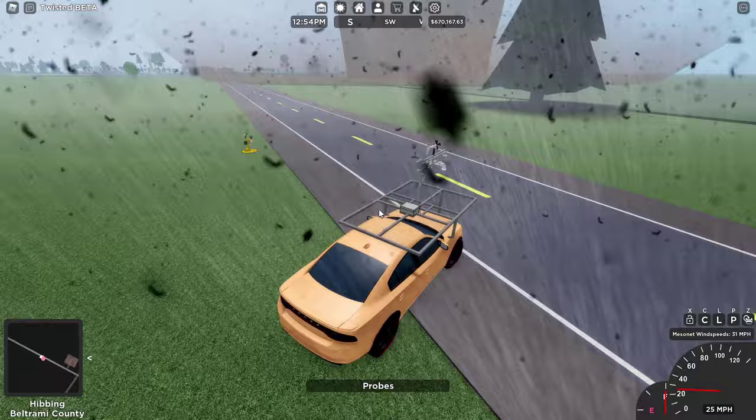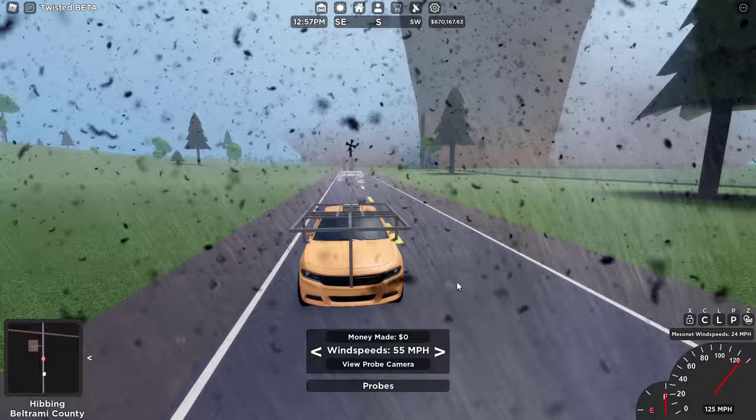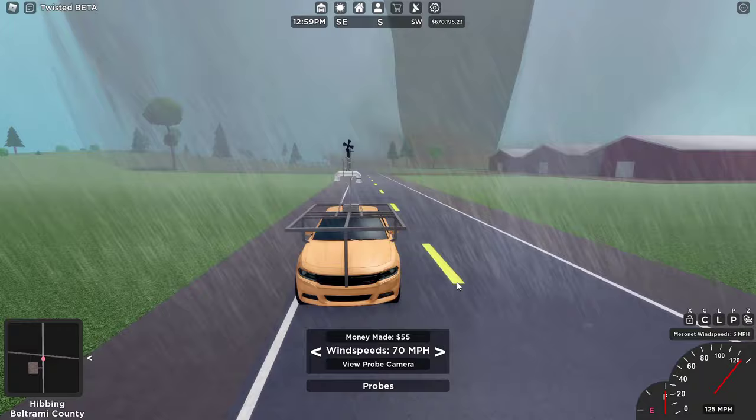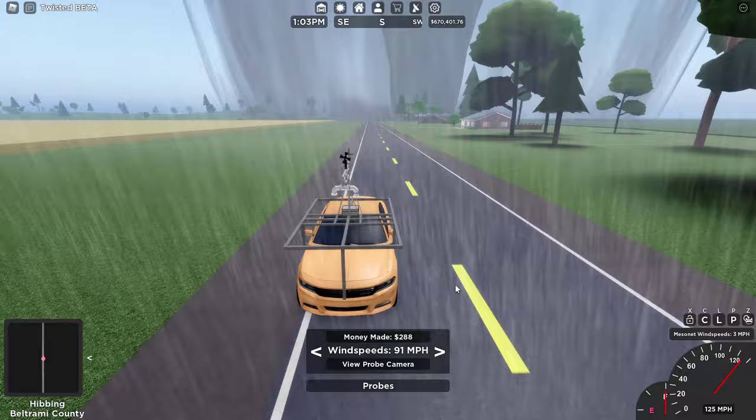All right, here we go, let's just get out of here. I am flooring it, but I really don't have to worry since the wind speeds are really low. I just saw it — it just lost some leaves over there. It just knocked down a tree, so it is a bit strong. The wind speeds on the probe are reading about 90 miles an hour right now and increasing, but not increasing super fast.